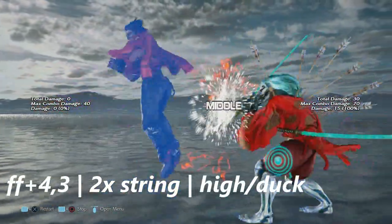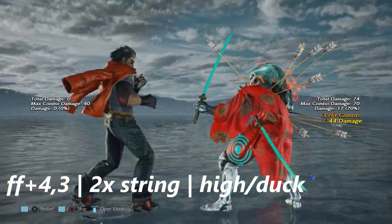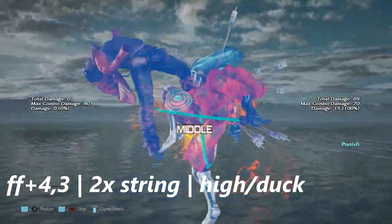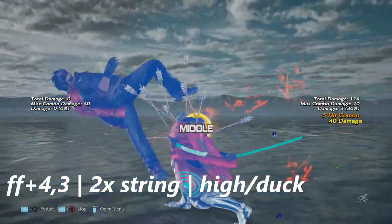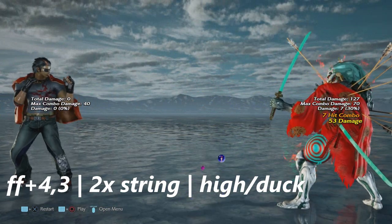From the right stance, forward forward forward into three is a two hit string consisting of a mid and then a high. The high is horrendously unsafe on block, so ideally you want to duck this move and punish it.